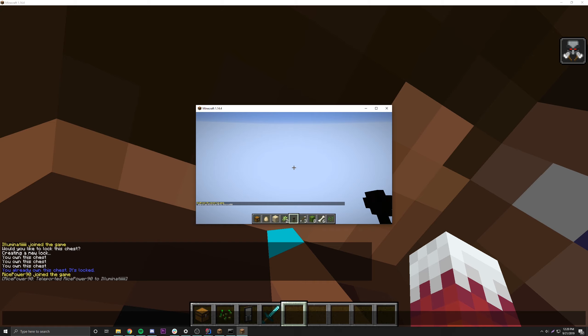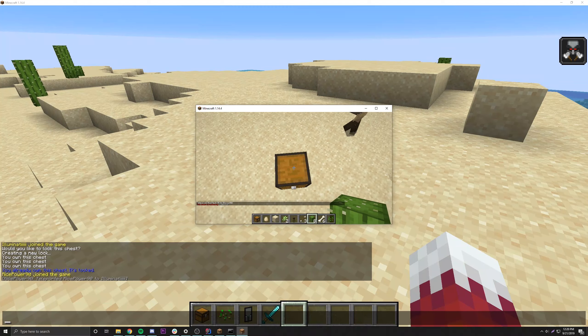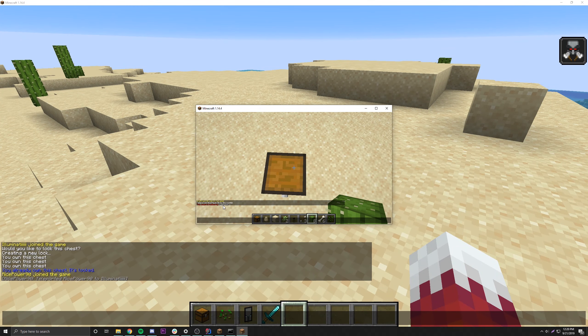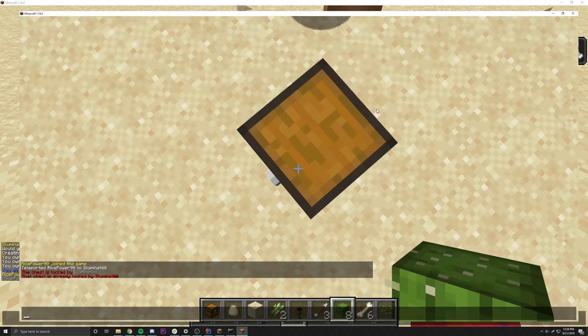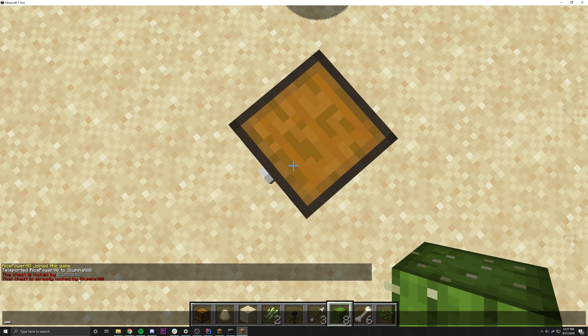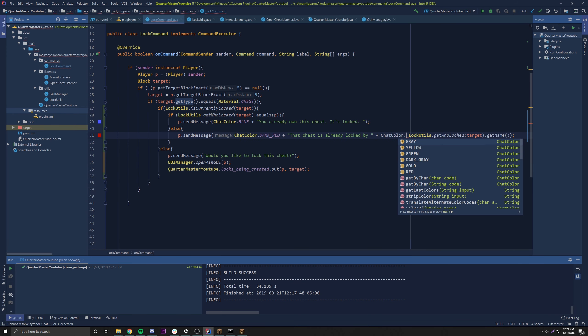Now let's get my alt account on to see if he's able to lock the chest, because we don't want a player to have multiple locks — especially not two different players locking the same chest. We do slash TP Illuminati and try locking the chest. It says 'That chest is already locked by Illuminati.' Pretty simple, we know that works. Let's also fix the chat color to gray so it fits in a little better.